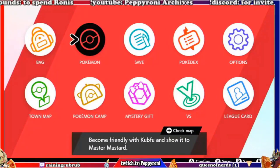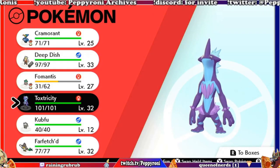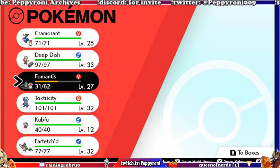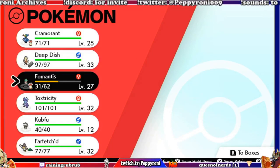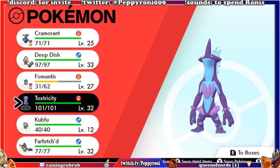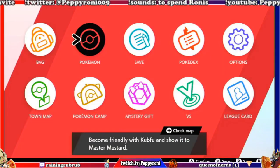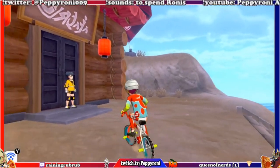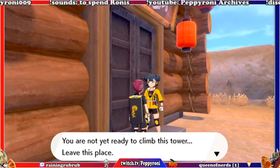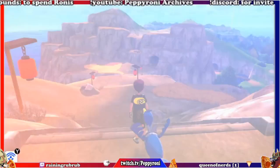That's the other thing I need to look at — it's physical, special, physical. I'm going to have another special. Cramorant being special would balance out the team — I'd have three of each type of attacker, which is a thing you need to think about. I don't even want the Tower of Darkness — thank you. What I want is Brawler's Cave — how do I get there? Do I go through here?